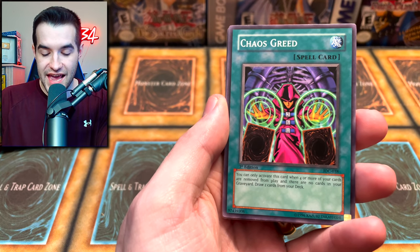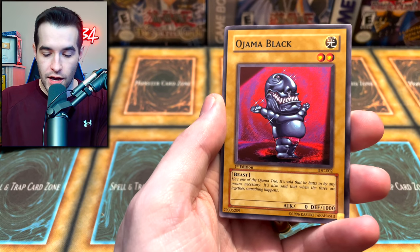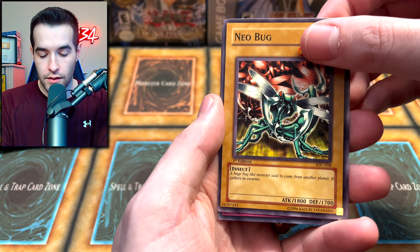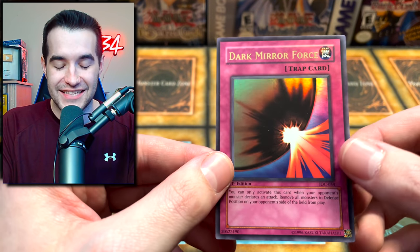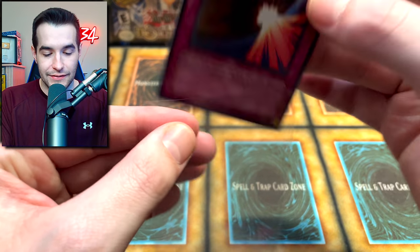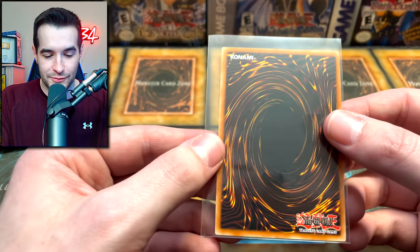Balloon Lizard, Chaos Greed - I like Chaos, that's a good sign. Thing in the Crater, Energy Drain, Burning Algae, Oh-Ja Black made his way into the first edition pack, Blasting the Ruins, Neo Bug - an 1800, not bad - and Dark Mirror Force ultra rare! We are taking that. It's off-centered, not the best ultra rare pull, but it's iconic because it is Mirror Force - the bad version, but still very cool. A little scuffed on the foil but still awesome to get an actual foil out of this blister.